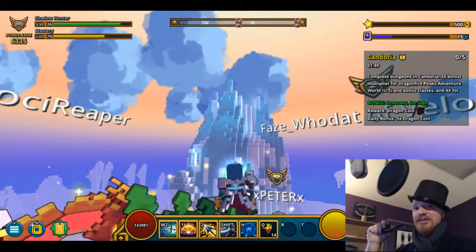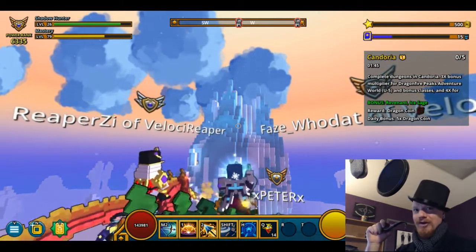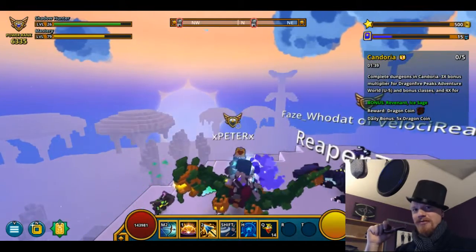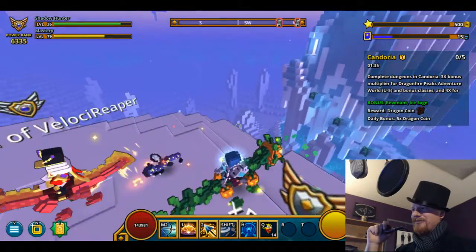Hello, I am Insipid Von Money Currency, and I shall be your host today for the Trovian Showcase. Where are we presently? We are within Permafrost, a snowy wasteland of awesome and wintry fun.